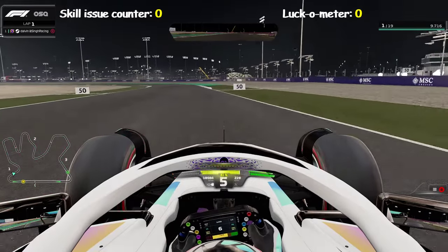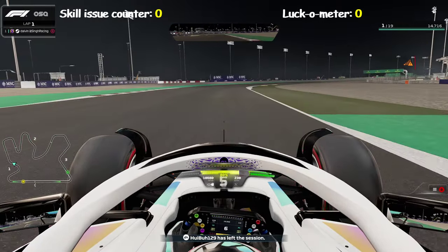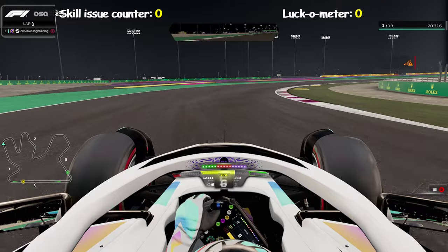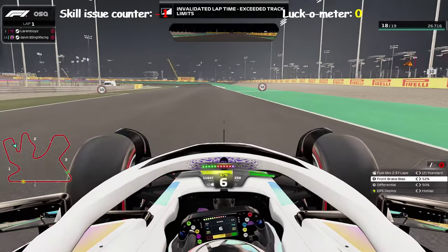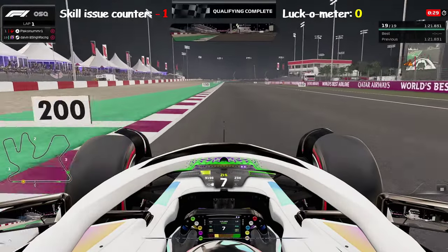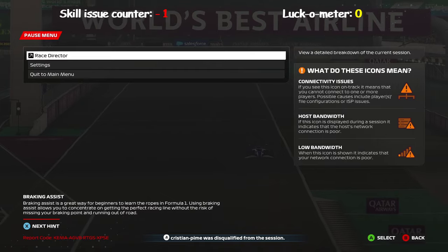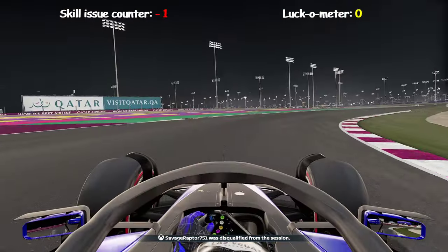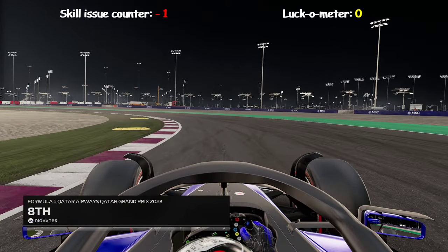We'll start off with qualifying. Coming into the end of sector one, this double right-hander is quite tricky. It is a preset-only race and I run a little bit wide here with that preset setup. Totally my fault though — I can't blame the setup. I should have expected that understeer and slowed down a little bit. We're going to be starting in P9, which is not a good place to start, especially in a big field and it's a ranked race, so things can get very chaotic very quickly.